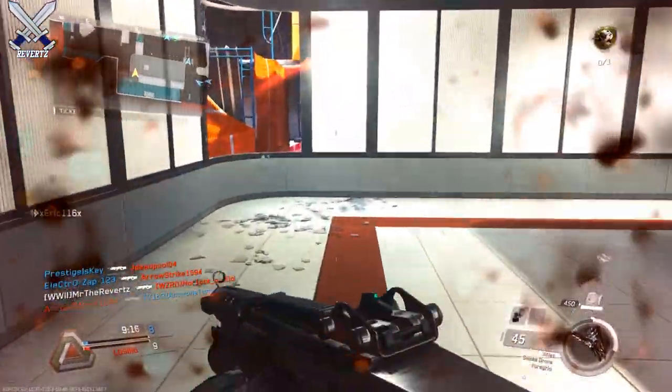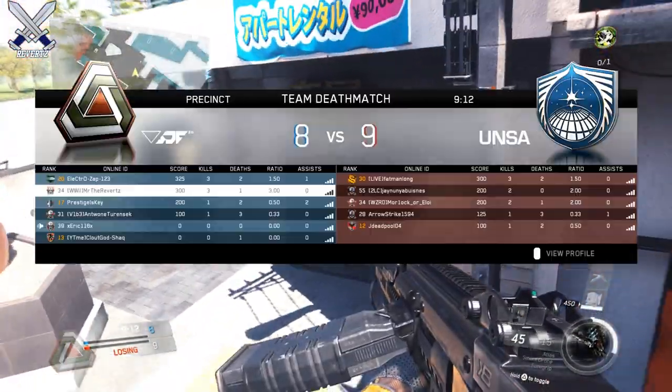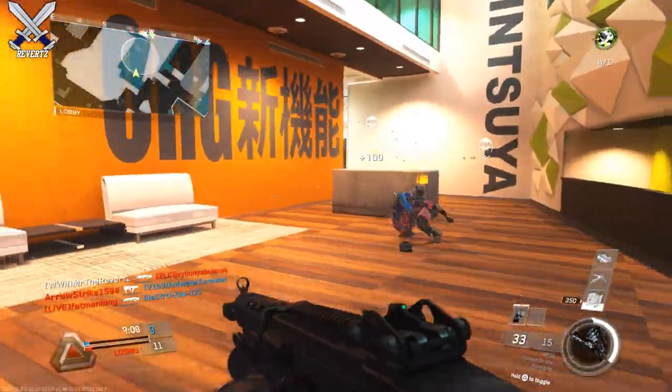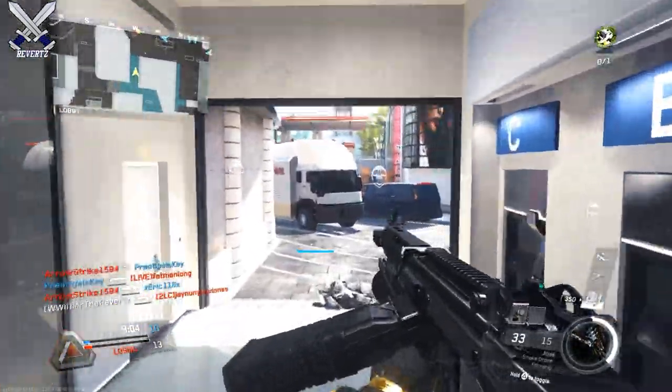For the Atlas, you want to use the thermal sight when you unlock it, because you can actually throw your smoke grenade and then see people through the smoke with your thermal attachment. So definitely try that strategy out when you get these two weapons.